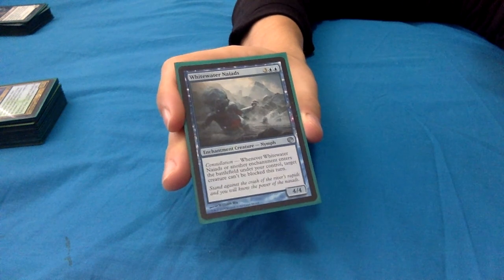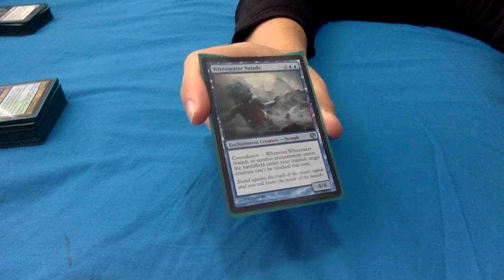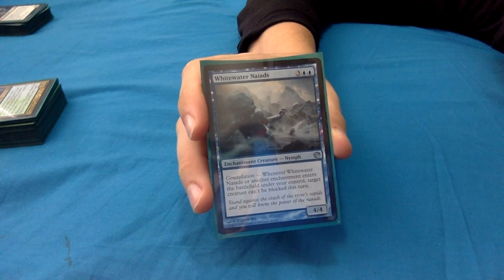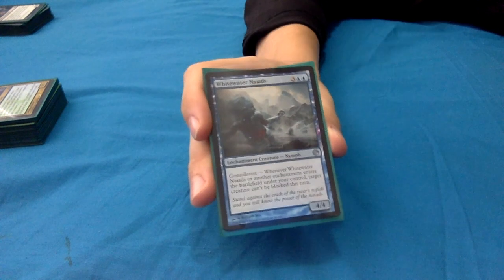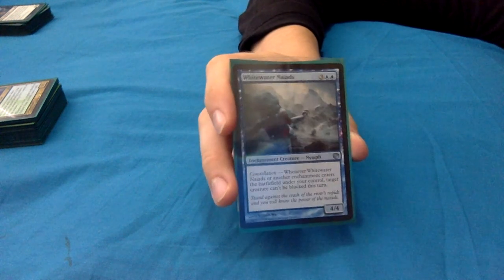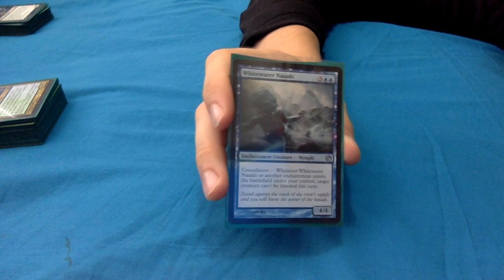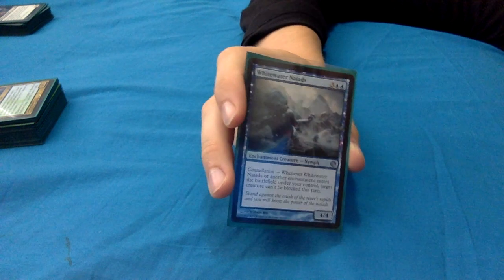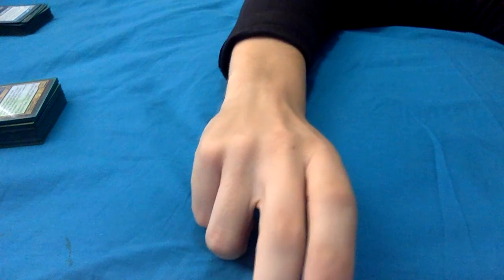Whitewater Naiads: 3 blue blue for a 4/4 enchantment creature nymph. Constellation: whenever she or another enchantment enters the battlefield under your control, target creature can't be blocked this turn. With Yarok out, two creatures can't be blocked. Five mana for two creatures being unblockable - that adds up super quickly if you have a few enchantments, and can end games pretty quickly.